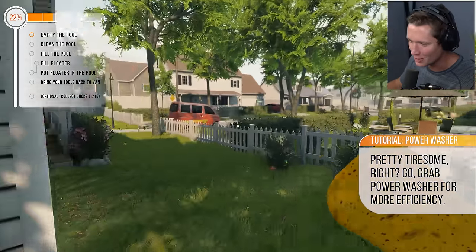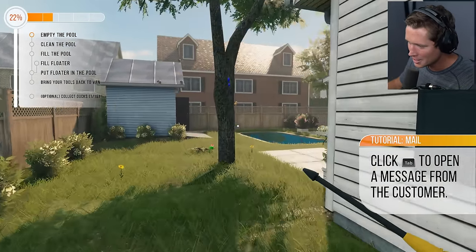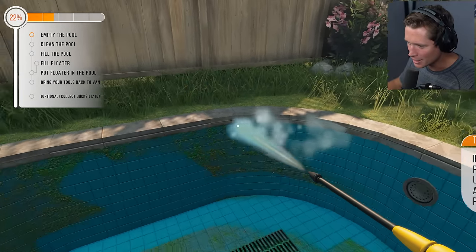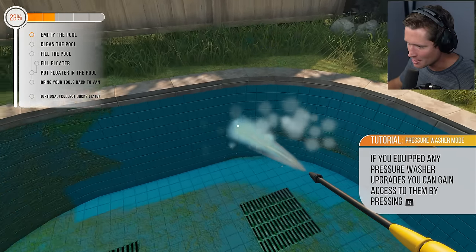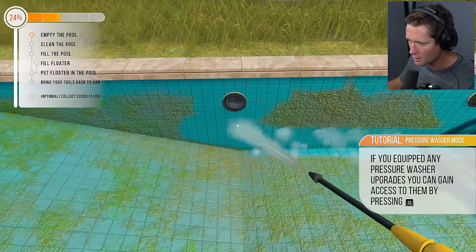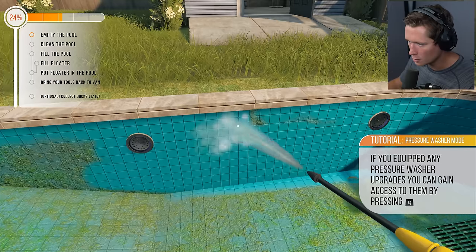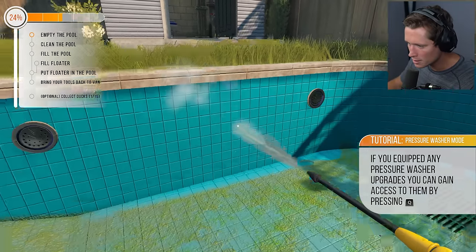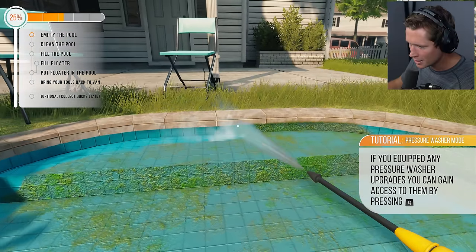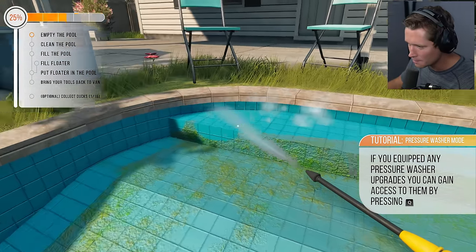We're starting small but your boy is smart — work smarter not harder. We're grabbing the pressure washer for more efficiency. Beautiful, that is what I'm talking about! Welcome to the modern era of pool cleaning. We can do a little walk back and forth rather than side to side, slowly going up the wall. Getting down underneath, hitting the step area — looks like the bricks section is done.